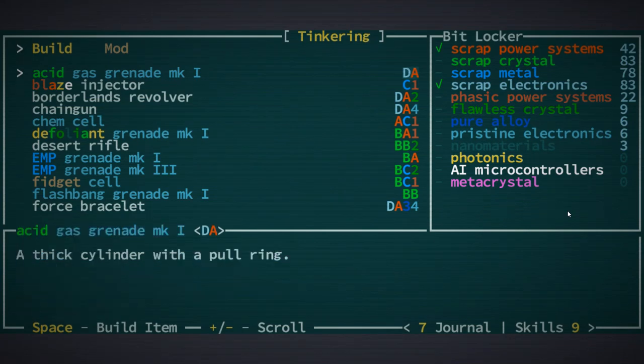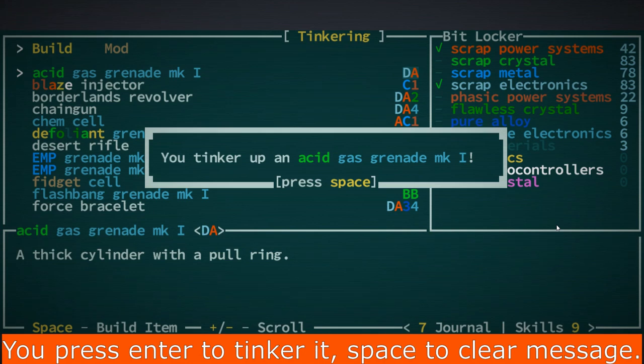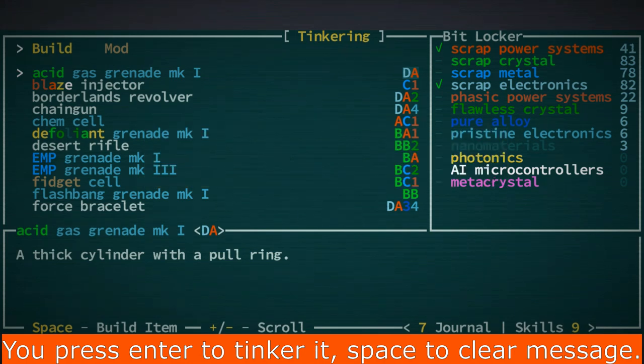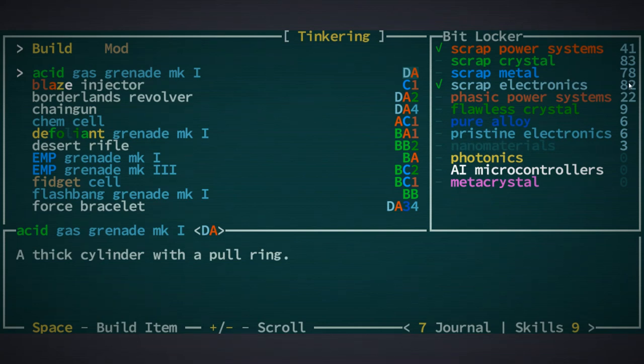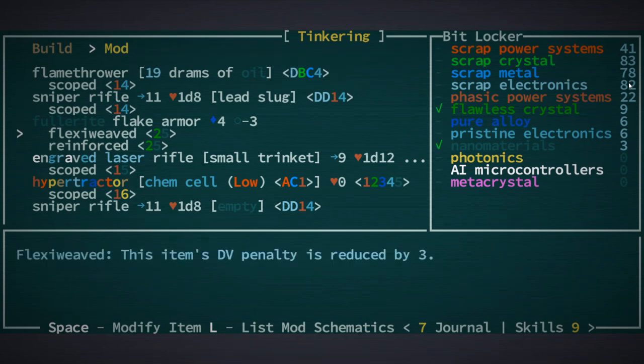If you want to make something, you will see the item and the scrap, and the scrap is color-coded. So if I make one acid grenade and press space, I will use up some of this scrap. I can also modify items — so if I want to scope something, like put a scope on the sniper rifle, I would just select that and hit space or enter.